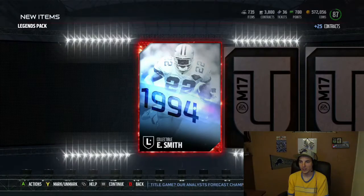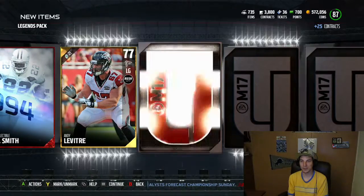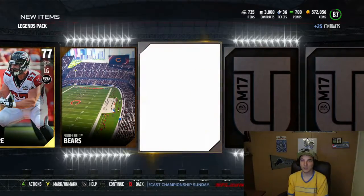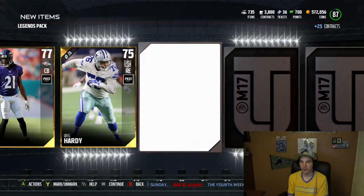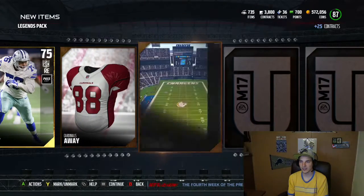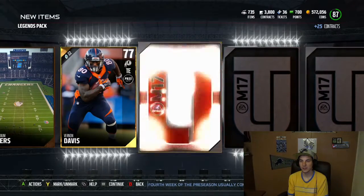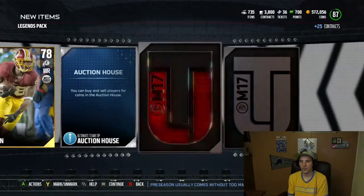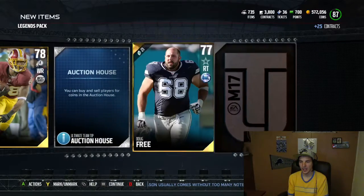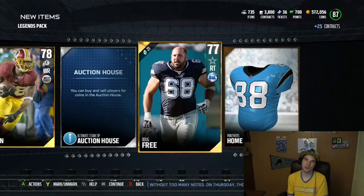So our last pack, guys. Can we clutch it out here? Emmitt Smith collectible. Hopefully we'll get a player, and if not, EA's trolling us and giving us more puzzle pieces. Come on. Greg Hardy, some jerseys, a stadium. Vernon Davis. Speedster. Pierre Garcon. Just a collectible. And Doug Frey. It doesn't look like it's looking good, guys.